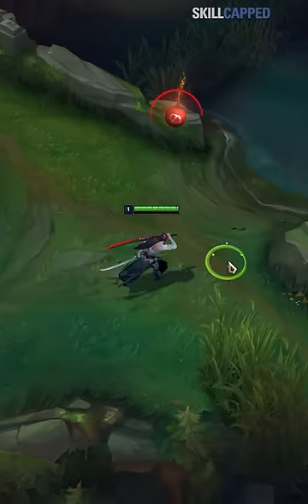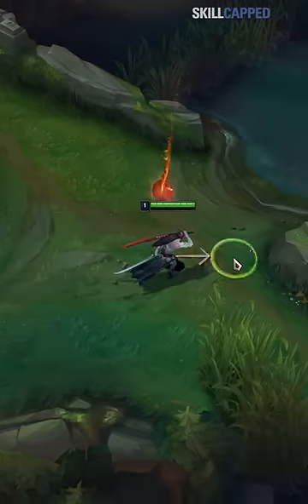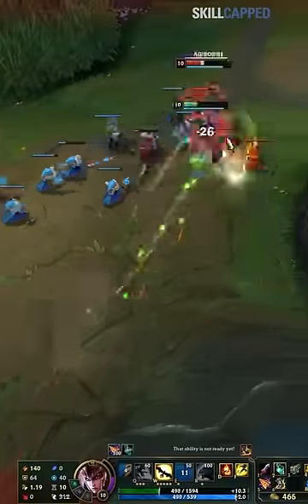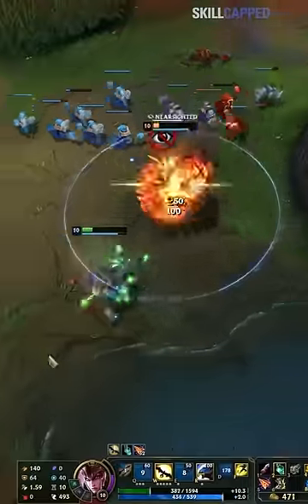Here's all you need to do. As you see the spell coming towards you, run one way, then the second it lands, you turn around and you should be able to avoid the Comet. This works 100% of the time, and if you practice it, you can completely invalidate your opponent's keystone.